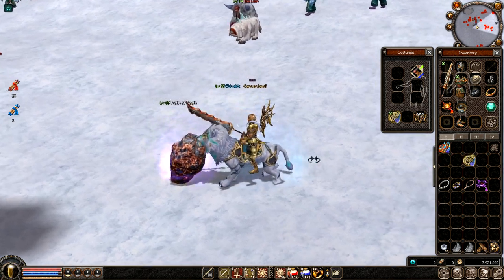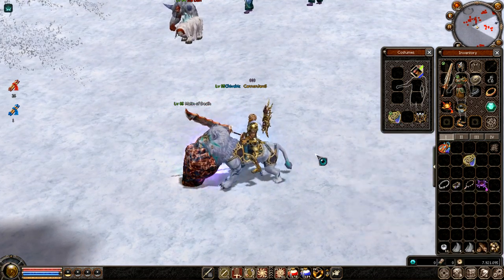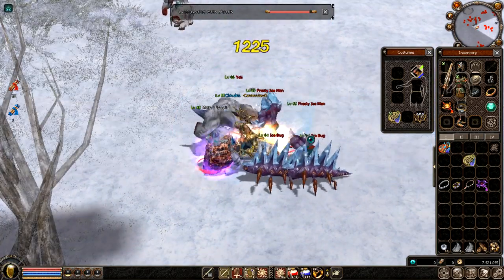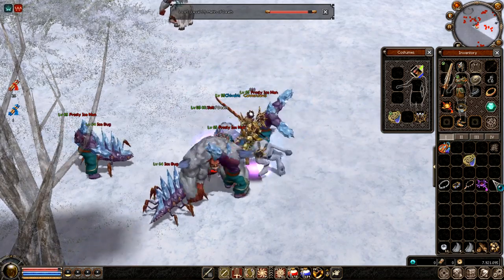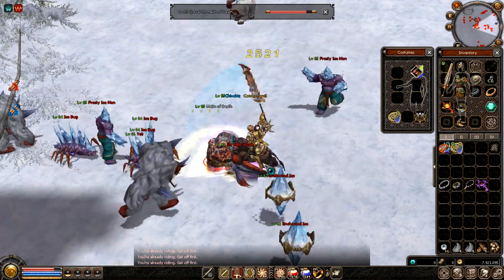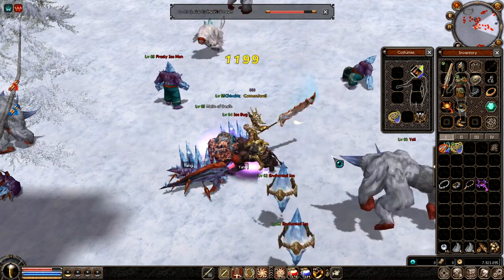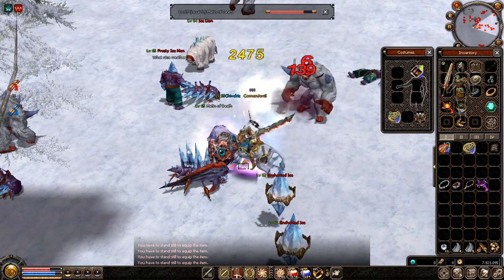I'm going to test the damage now between the wild boar with the white lion skin and the normal one. I get 1,200 damage on this one. Now let's try with the normal wild boar — same result. There's no difference between the damage, it's absolutely the same. It's all about the looks and the movement speed; it's a simple transformation.